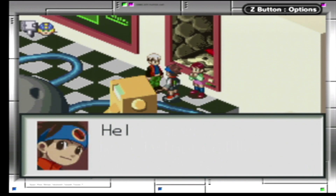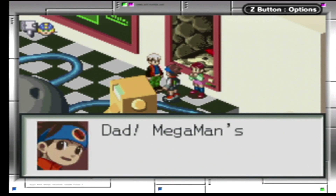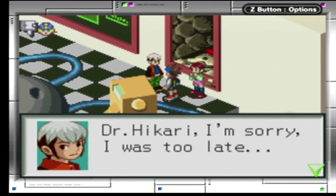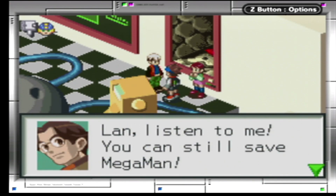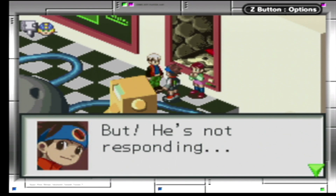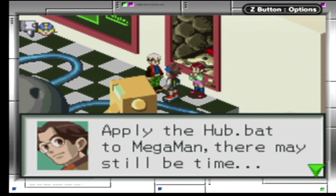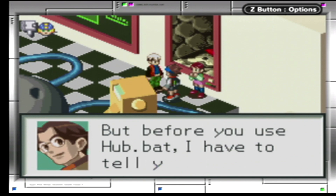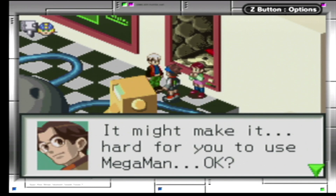Dr. Hikari calls: 'Lan, listen to me — you can still save Mega Man, but he's not responding. Apply the Hub.bat to Mega Man, there may still be time. But before you use Hub.bat, I have to tell you something. It might make it hard for you to use Mega Man, okay?'